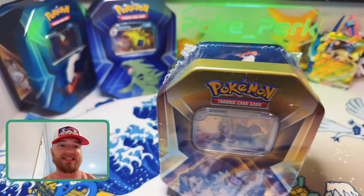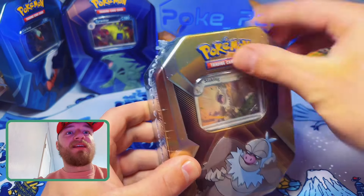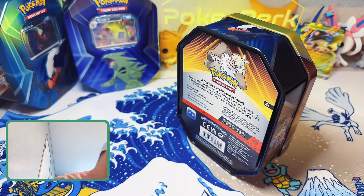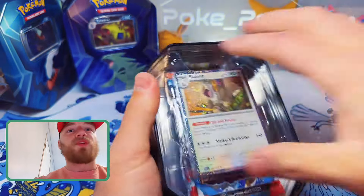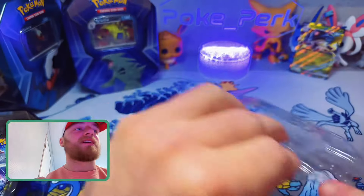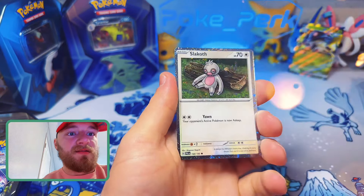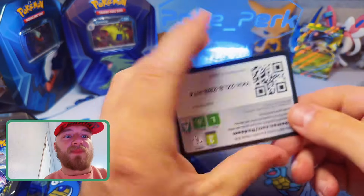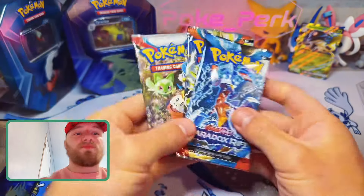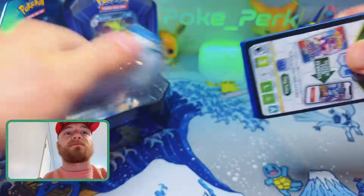Alright Pokey People, last 10. Can we actually get a hit? No Evo — that's sad. But there's the Slaking — sick. The Vigoroth — sick. The Slakoth — sick. And there's the code card. The packs are Paradox, Obsidian, and Scarlet and Violet Base. I'm upset, because I thought there was a chance.